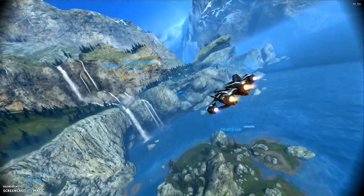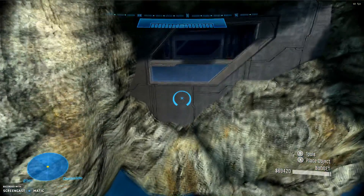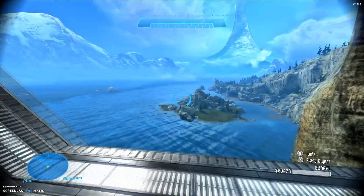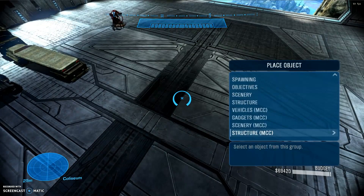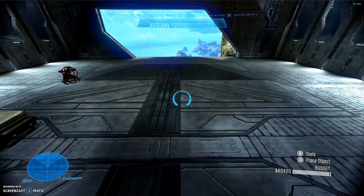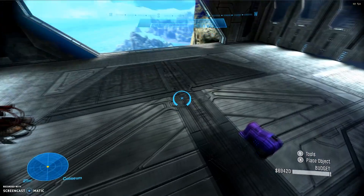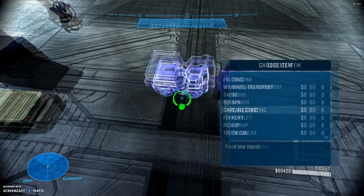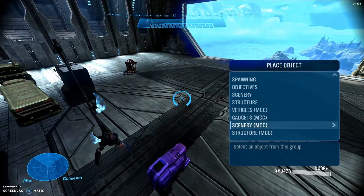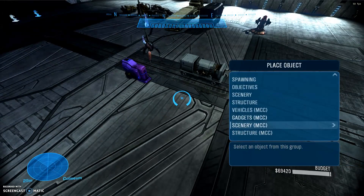I have my ReShade enabled — that's why the lighting looks kind of different. Before I end the video, I'm just going to go through some of the other stuff. You've got different ammo boxes, shield doors — stuff you might not realize you need, but they added for you because you can't be too picky in Forge. People want map editors, they want the full thing, especially on PC. There's a Covenant antenna — there are endless amounts of possibilities. Definitely awesome scenery, gadgets, structures.